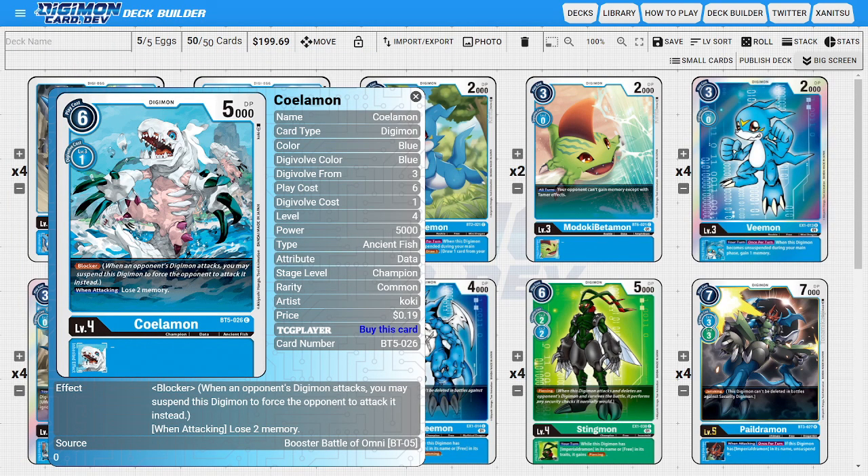Next, onto the champions, I'm going to be running three copies of Seelamon. Seelamon is going to be the deck's dedicated blocker, so if you wanted to run Grizzlymon instead, by all means do so. I am going to be taking the DP reduction of running a less efficient blocker because the tradeoff for running Seelamon over Grizzlymon is the fact that it Evos for one, and I do value that tempo efficiency in case I don't even need to utilize it as a blocker at all.